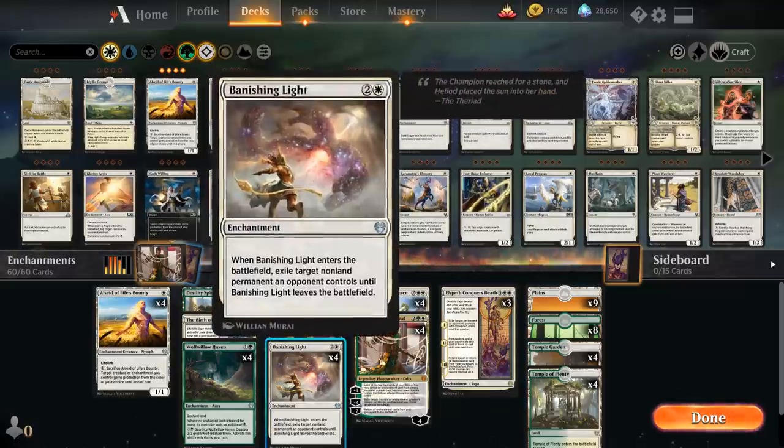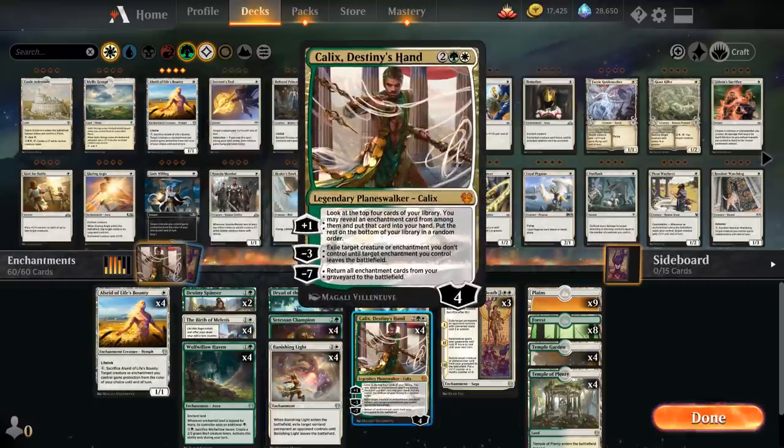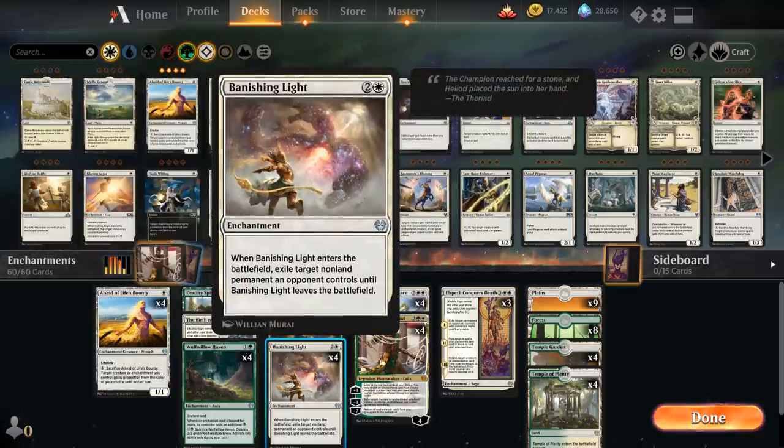We also have the full playset of Banishing Light, our main interaction besides Kallix's minus-3 ability. It exiles target non-land permanent an opponent controls until Banishing Light leaves the battlefield. Another reason to like Alseid is that it can also protect the Banishing Light from opposing enchantment removal.